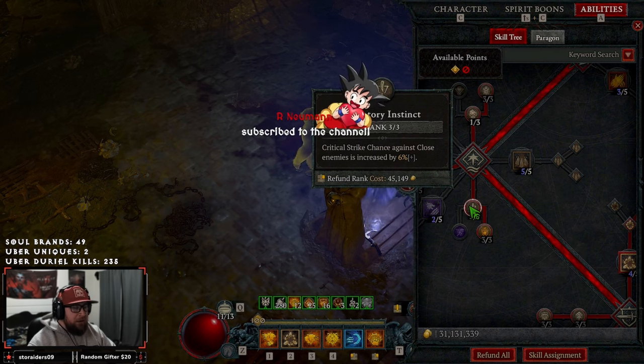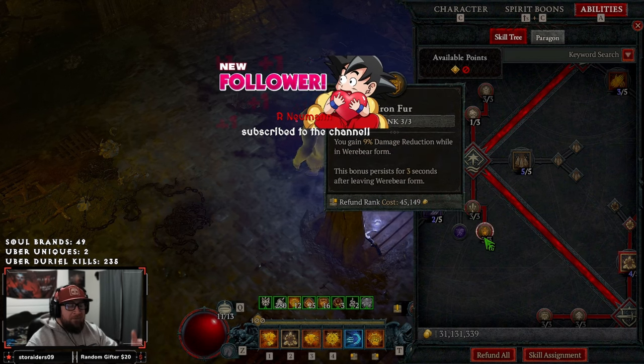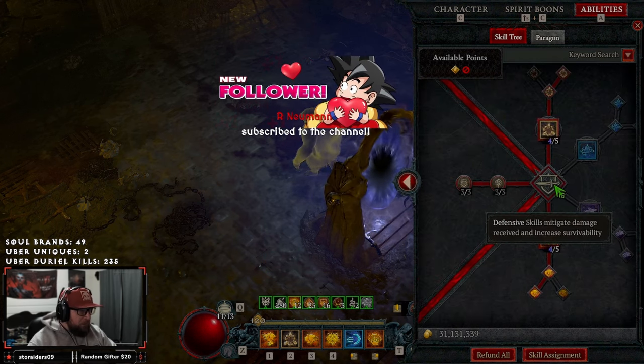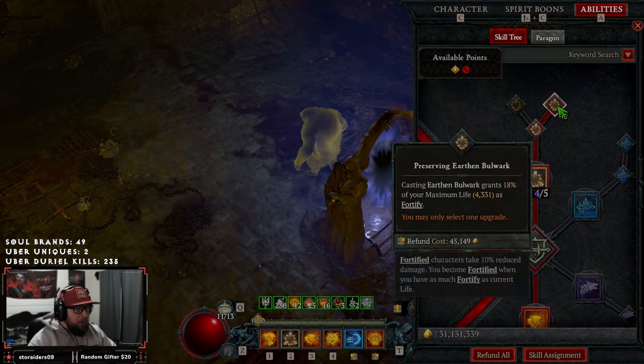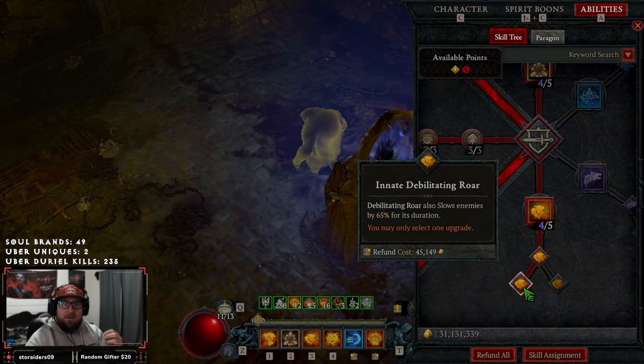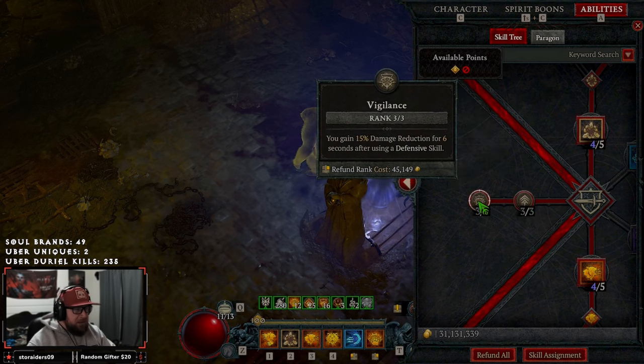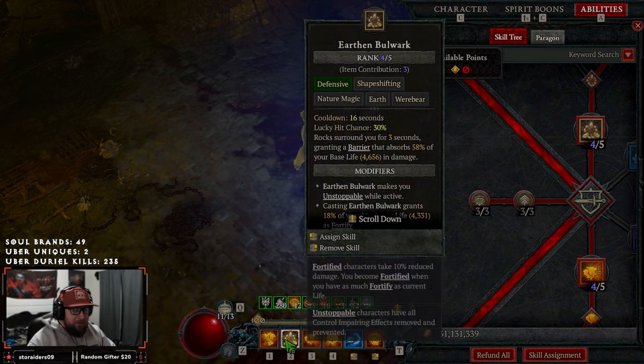We max out Predatory Instinct for increased crit strike damage for close enemies, plus Iron Fur for even more damage reduction. For defensive skills, we take Earth and Bulwark into Preserving to fortify us, plus Debilitating Roar to fortify and slow all enemies with crowd control effects. We max out Ancestral Fortitude to increase resistances by 15%, and Vigilance for even more damage reduction when we use defensive skills — Earth and Bulwark and Debilitating Roar.